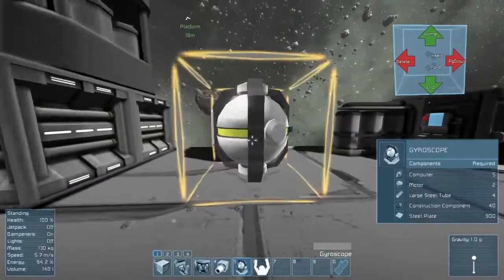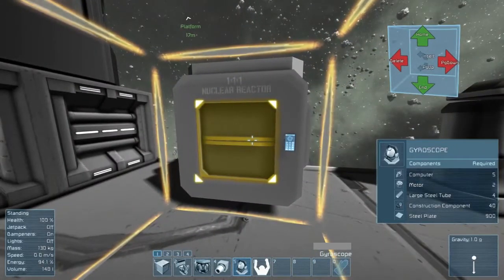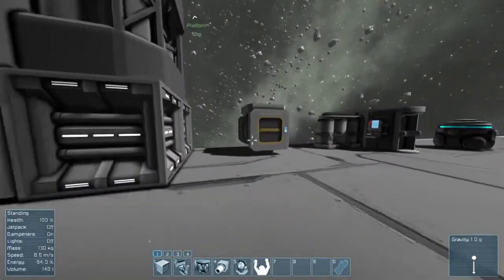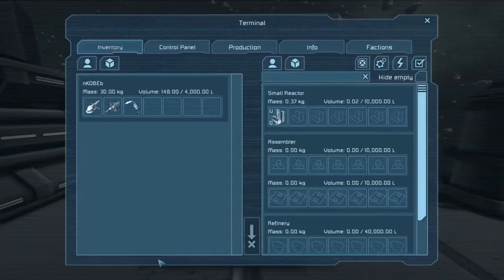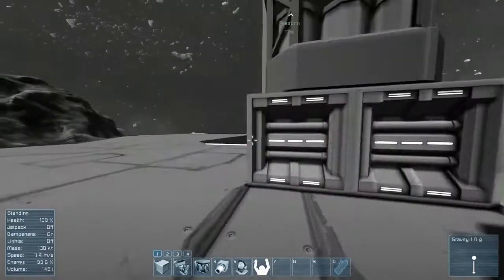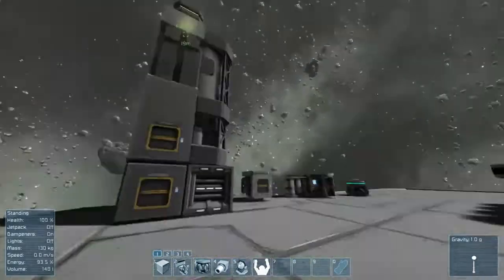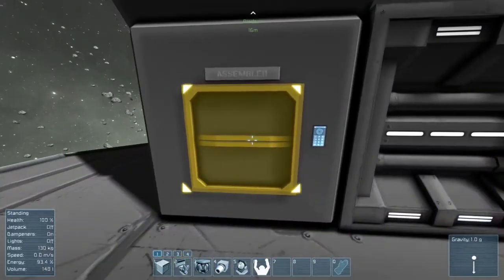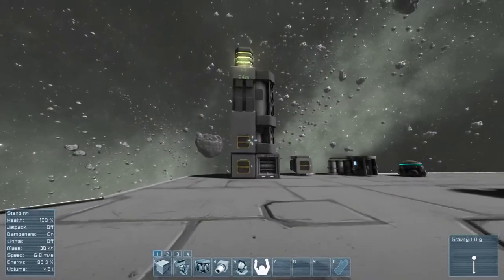The first thing we are going to do is go around here and check all of our supplies — how the status is, how much uranium we have in our reactor. Here we can see we have 0.37 kg. That is pretty okay because our power consumption is pretty low at the moment, mainly because we have nothing in our refinery and nothing in the assembler. But that will soon be changing.